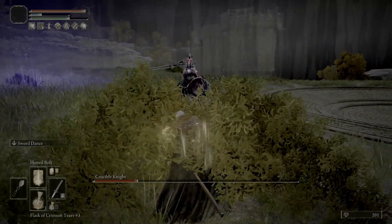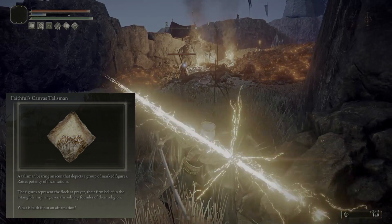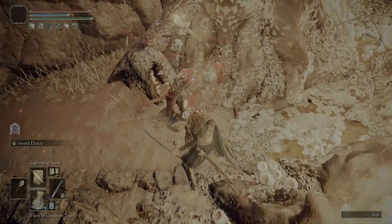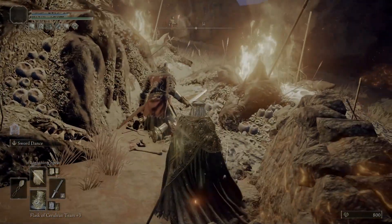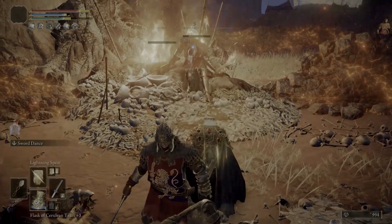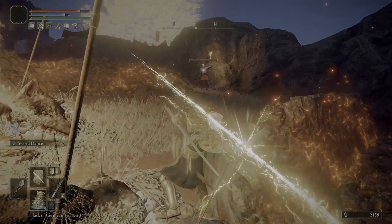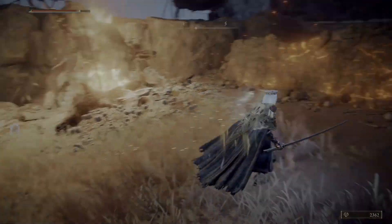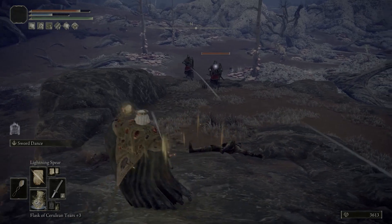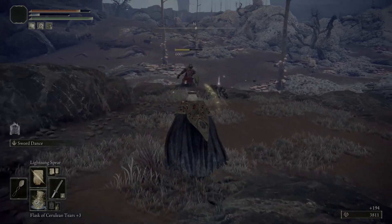Let's talk Talismans. I tested all of the relevant Talismans for this build. Both the Two Fingers Talisman and the Faithful's Canvas Talisman are giving me between 6% and 7% damage increase on my spells. The scaling for the Two Fingers Talisman may change depending on how many points you have in Faith, so try the two out and see which one does better for you. The Godfrey Icon is really strong — it increased my spell damage by 15%, but it only affects spells that can be charged, which in this case is Lightning Spear. So Honed Bolt and Lightning Strike aren't affected, and I would use this only if you're using Lightning Spear quite a lot.